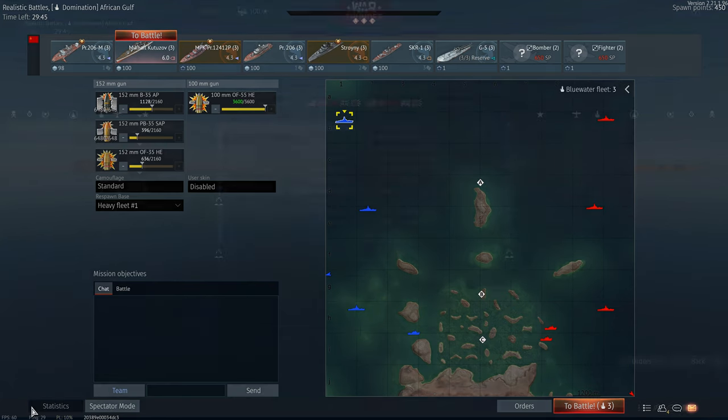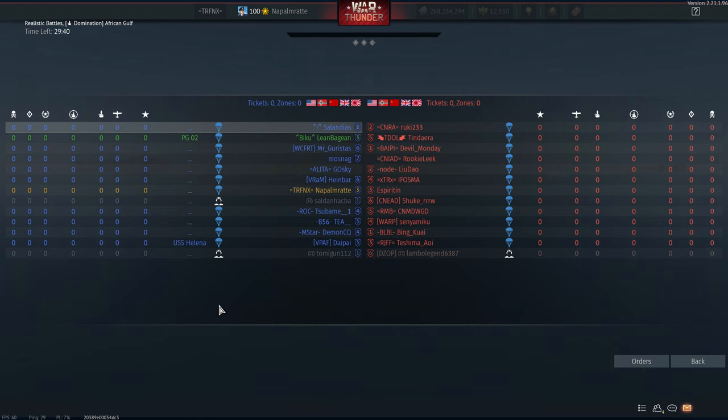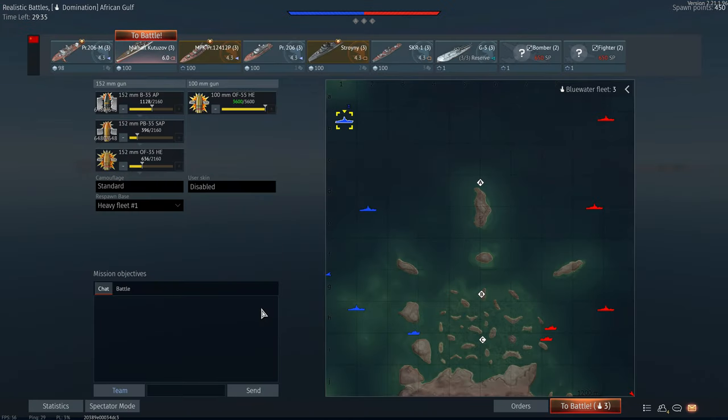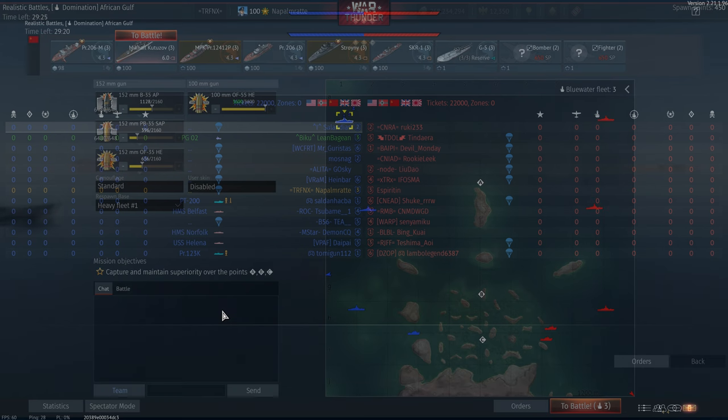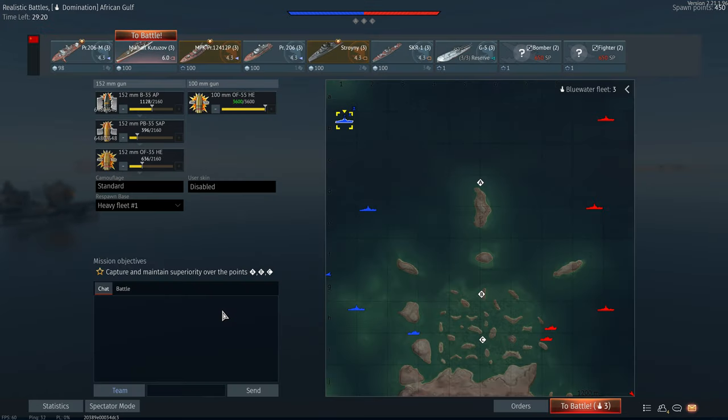Hello and welcome back to War Thunder. Today in this video I want to talk about how to make lots and lots of silver lions with tech tree vehicles. While you can see me playing ships, I can also apply the same rules to tanks and planes, but ships — especially blue water ships — are just exceptionally good at pulling off results in excess of 120,000 silver lions, which is really great.